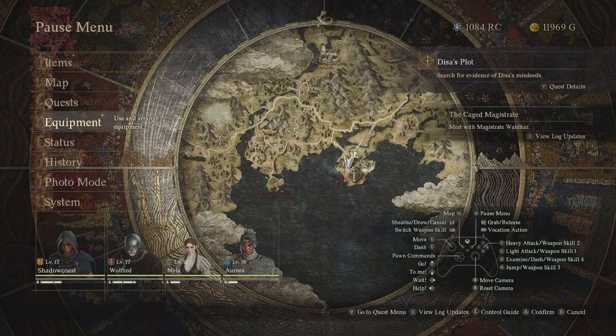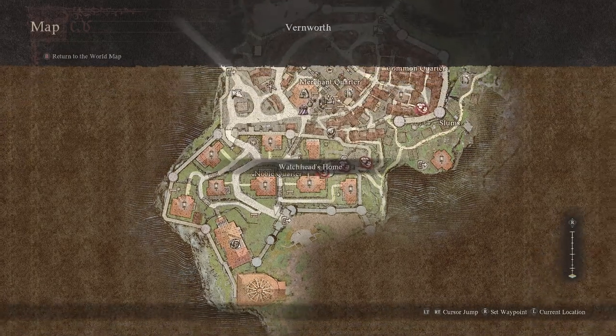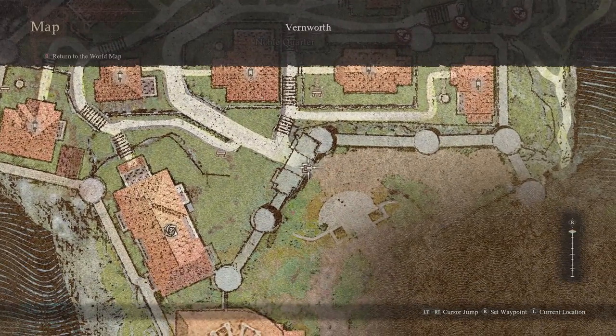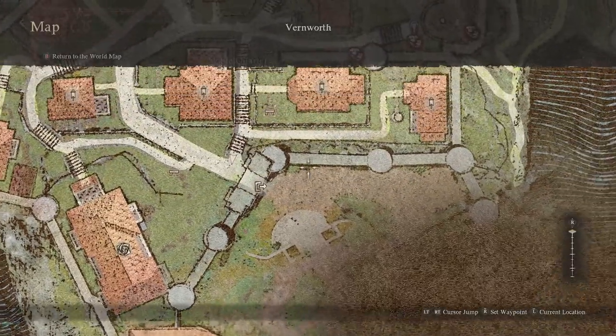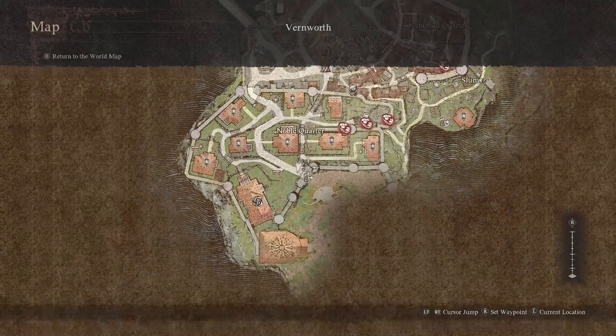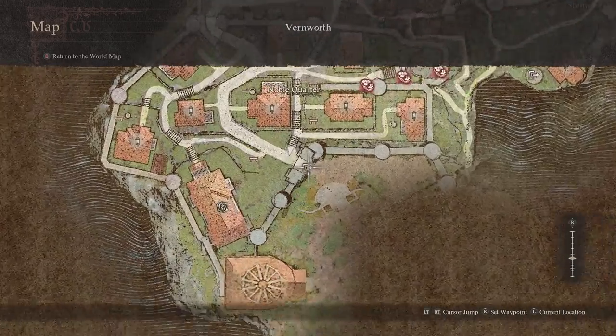Let's go to our map here. You're going to want to come up to the castle quarters. This is kind of the main entrance — I believe this is the only entrance and this is the one you're going to want to go to. You can see this here in Vernwerth, kind of going through the Noble Quarter up to here.